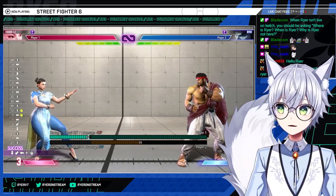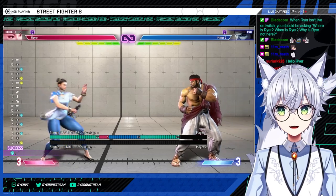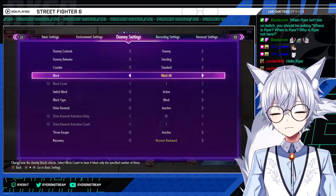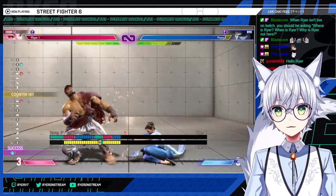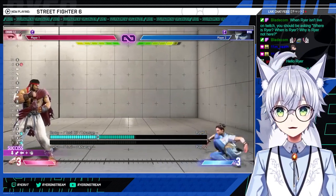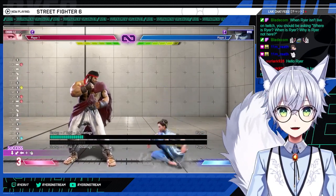The stance has six follow-up attacks — one for each attack button. Stance light punch is fine, doesn't do a whole lot. It does create a frame trap off of back fierce, which is not nothing. Stance medium punch is a slide — pretty unsafe at minus nine, super punishable — but likewise, if they're doing fireballs, you can go under them.